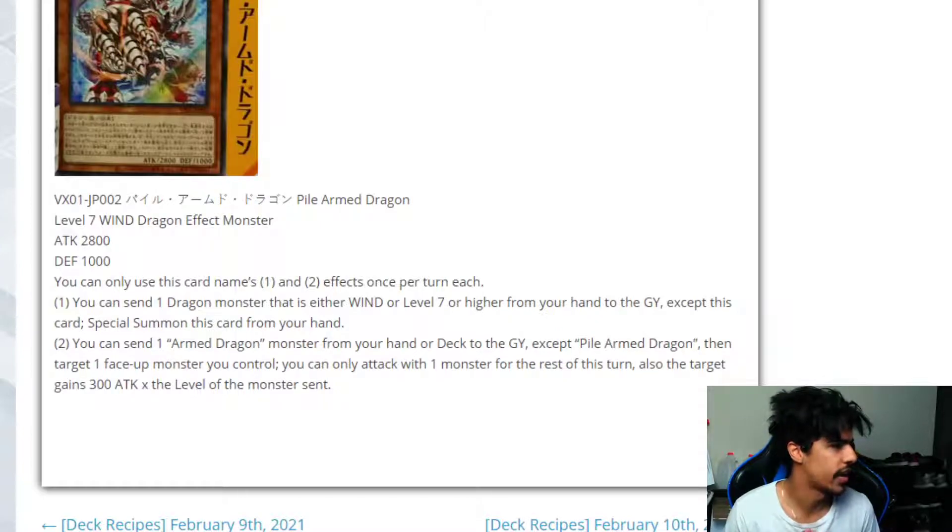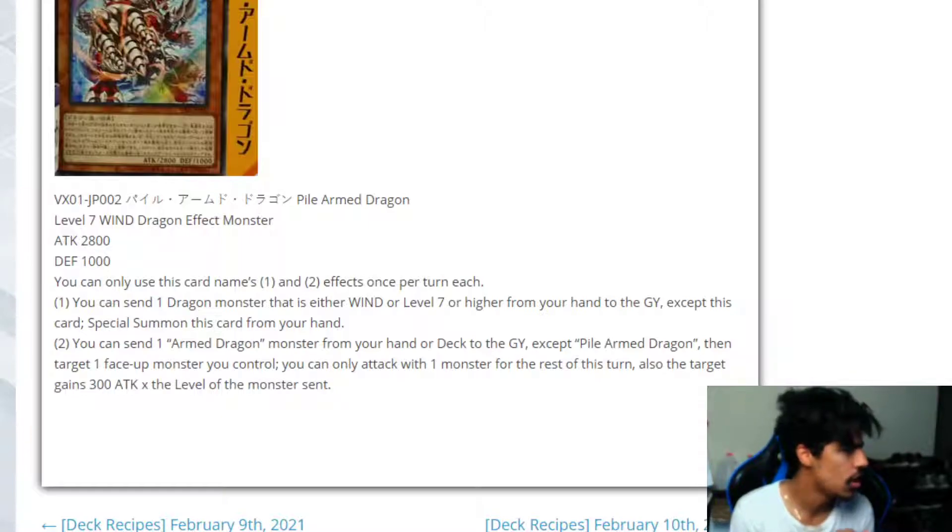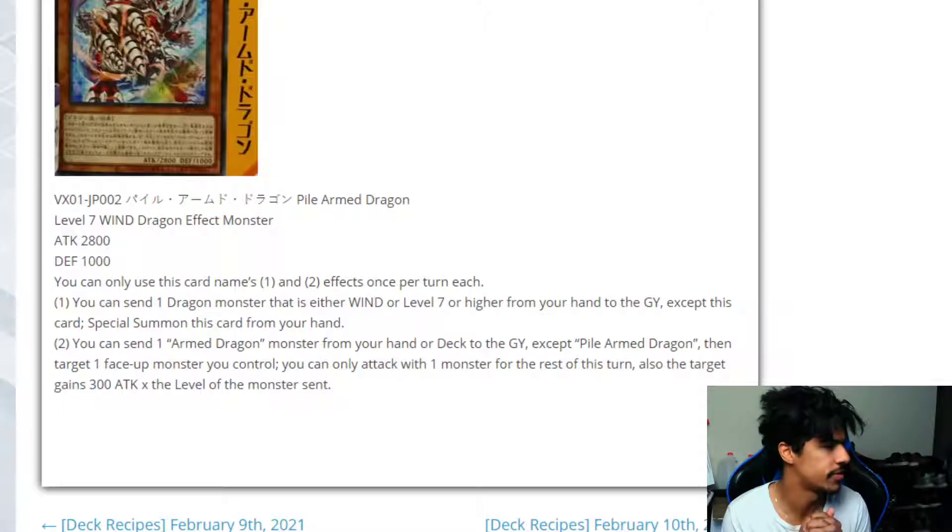Alright, Power Armed Dragon — a level 7 wind dragon effect monster with 2800 attack and 1000 defense, similar to Armed Dragon level 7. You can send one dragon monster that is either wind or level 7 or higher from your hand to the graveyard, except this card, to special summon this card from your hand. You can also send one Armed Dragon monster from your hand or deck to the graveyard except Power Armed Dragon, then target one face-up monster you control — you can only attack with one monster the rest of this turn — and that target gains 300 attack times the level of the monster sent.